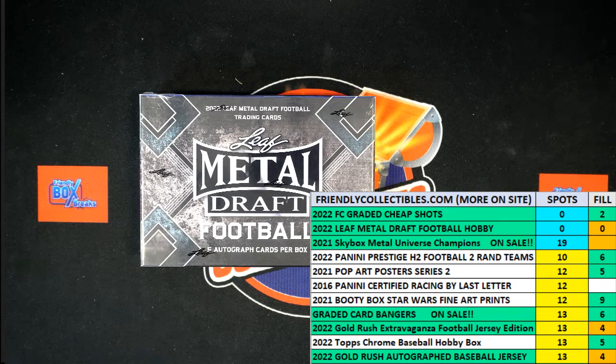We've got a filler for four spots in 2022 Leaf Metal Draft Football hobby box. We've got six names at the line, 30 seconds on the clock, and we need to shuffle our racers seven times.